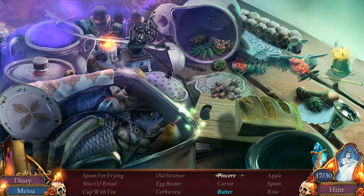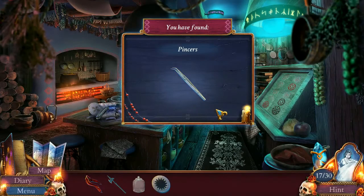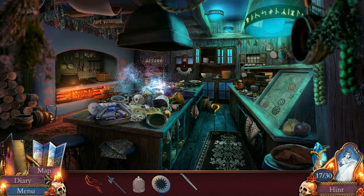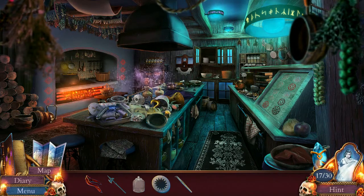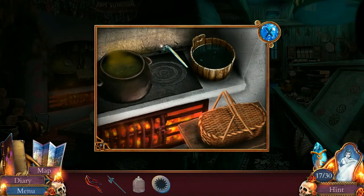Pincers and butter. We can do this. Still have no idea what pincers look like, so that is providing a bit of an obstacle. There they are - they meant tweezers. If you were butter, where would you be? It was in a butter dish. I just missed it. But we didn't get the achievement for less than five misclicks? There's no way I had more than five misclicks, did I? Am I going mad?